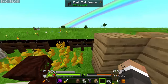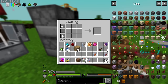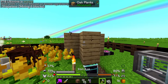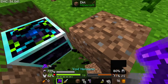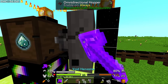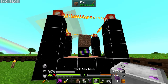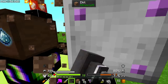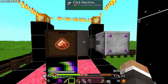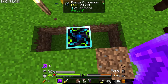The next problem is getting the dust automated into the clicker. The omnidirectional hopper might be our answer again — like we saw earlier with the fluid hopper, we can extract from it sideways. We need to move the clicker, put it down first, then put the hopper up against the clicker facing that way. Now that's going to move dusts directly into the clicker, and we can speed it up with more speed upgrades in the future.